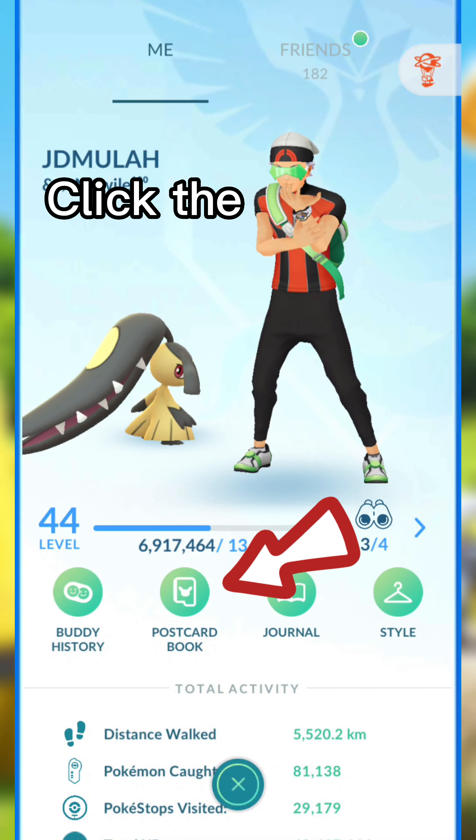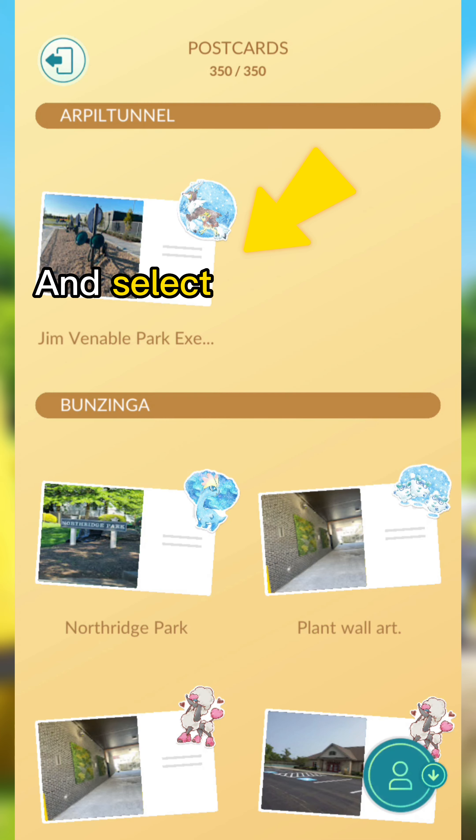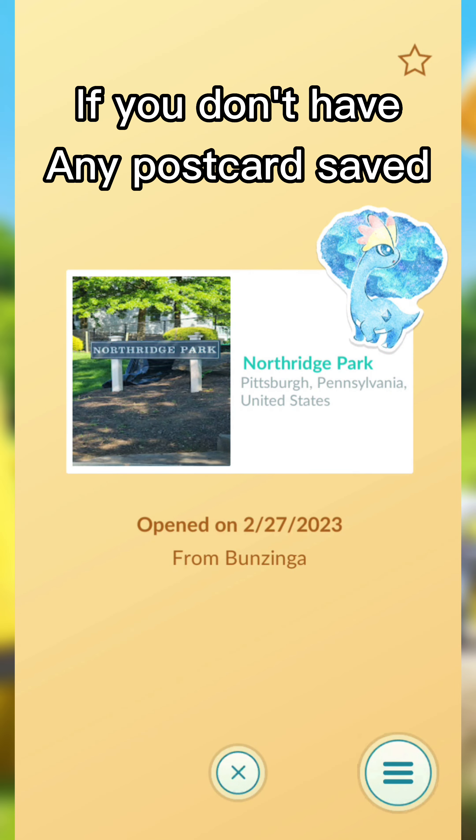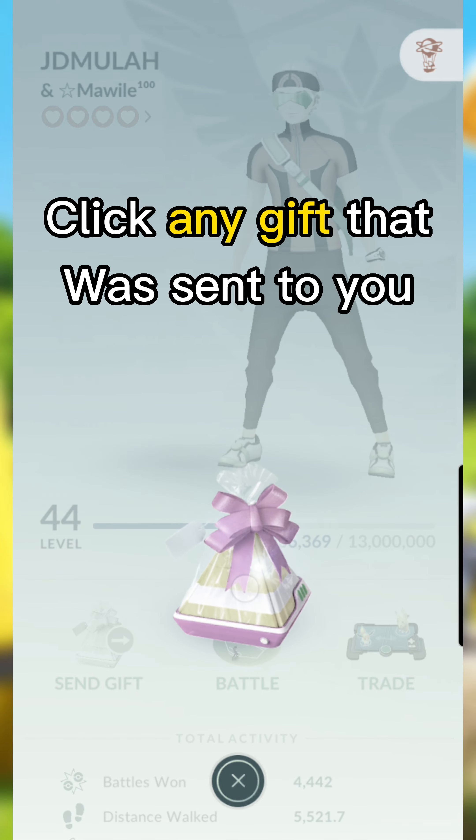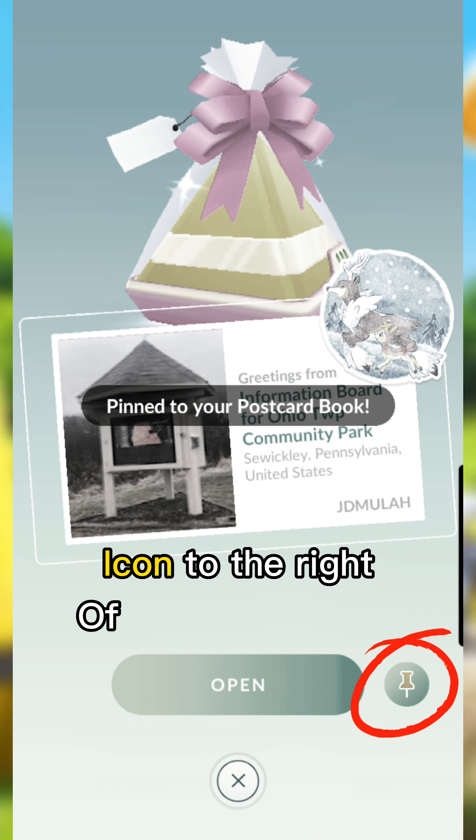From the profile page, click the icon for your postcard book and select any postcard that you have saved. If you don't have any postcards saved, don't worry — simply go to your friends list, click any gift that was sent to you, and click the little pin icon to the right of the Open button.